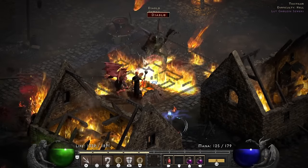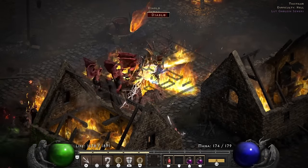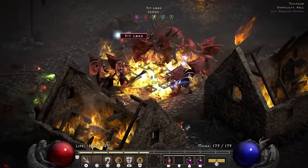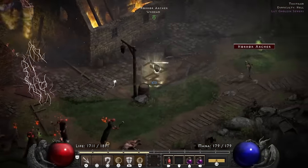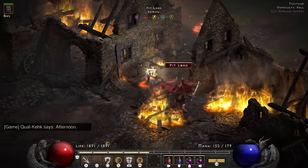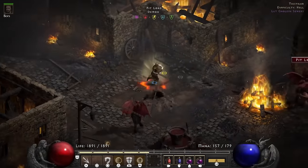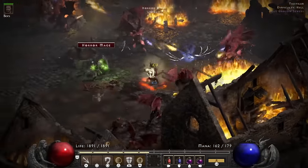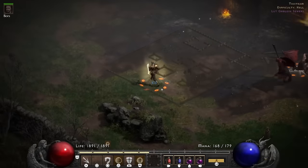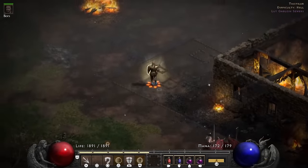I start looking for Diablo and immediately run into him. I'm taking a bunch of damage and chicken out at first because I need a better battle spot. I go get my mercenary because he can help clear out some things — I mean the undead. Just keeping them away helps a ton. And now I can't find Diablo — he went inside the house.